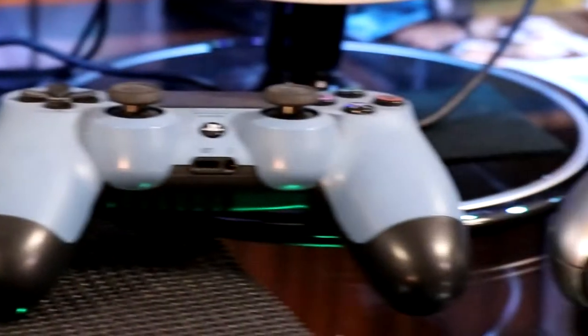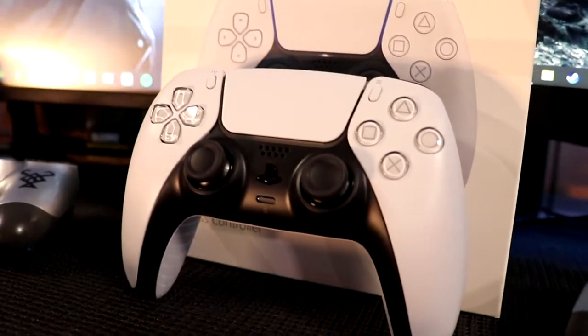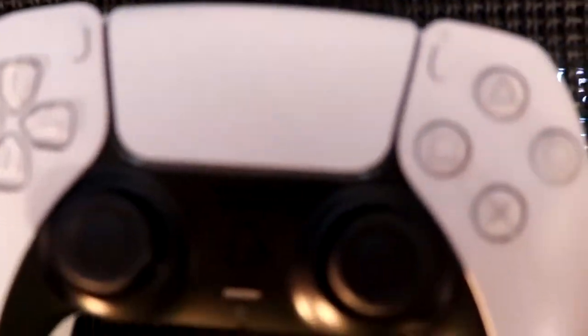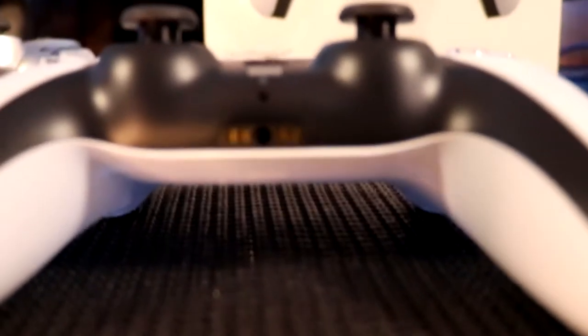Let's move on to the DualSense controller. Coming from the PS4 to the PS5 controller, having played both Xbox and PlayStation growing up, one thing I liked more about the Xbox controller was that it didn't feel as flimsy and light as PlayStation controllers. But comparing both side by side, if you add batteries to a standard Xbox controller, it weighs about the same as the DualSense. As far as weight, the DualSense doesn't feel plastic-y or like it's going to break if you drop it.